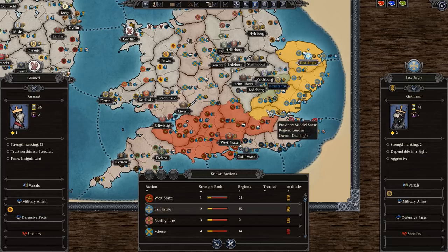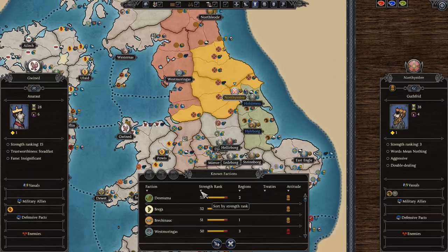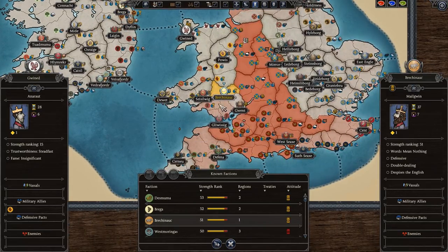Hovering over a faction shows why they hate or like each other — past events, past wars, great power rivalry, and a diplomatic modifier value. You can also check the weakest factions: Desmuna in south Ireland has only two regions. For the weaker Welsh factions, Brecon has only one settlement and no vassals, no military allies, and no enemies — making it a good target that won't annoy anyone.